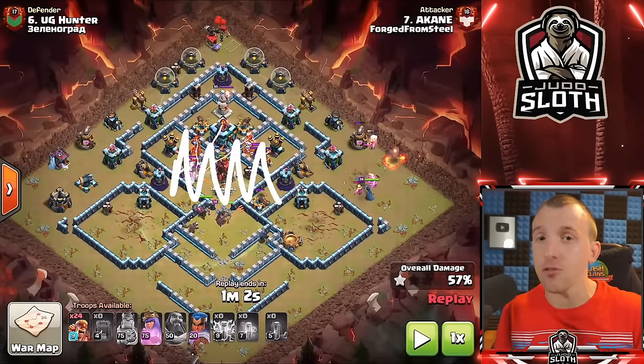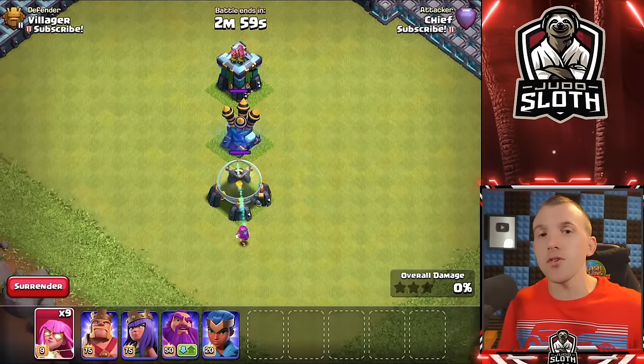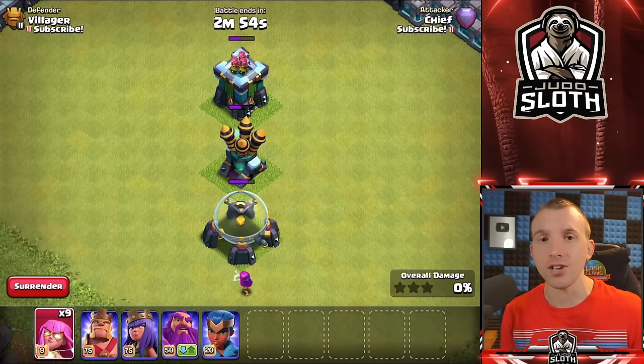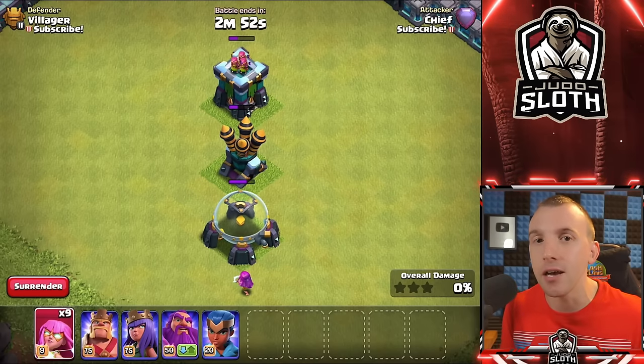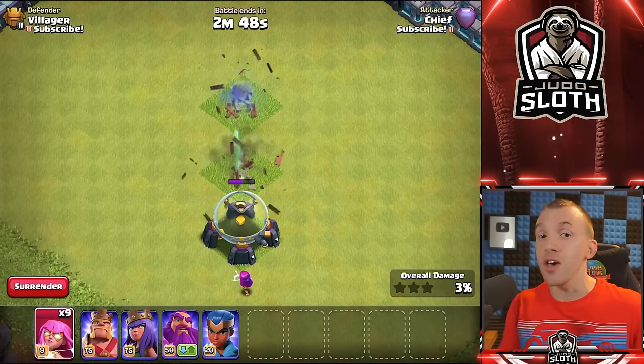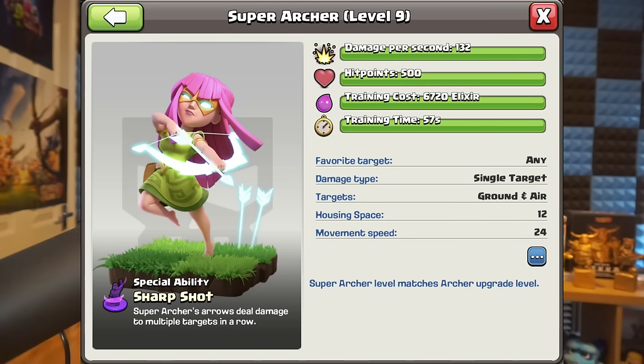Now the Super Archer is still very new, but its best use is obviously utilizing its huge range. It can shoot for 10 tiles, which can outrange the majority of defenses. It can fire through buildings, much like the Electro Dragon's chain, but it does have a housing space of 12, so it is quite costly.